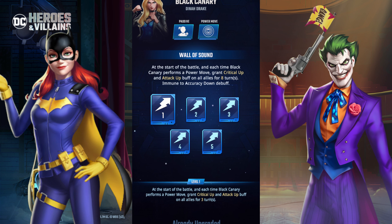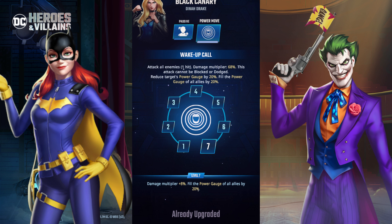At lower levels it's three attack buffs and critical up buffs for three turns, but once you get her up to max passive level five, it'll be at eight. For her power move, Wake Up Call: attack all enemies, one hit, with 68% loss of power. This attack cannot be blocked or dodged, and reduces the target's power damage by 20%. That's really effective — we need more units with power drain or power gauge reduction.